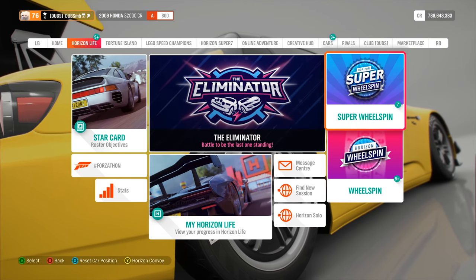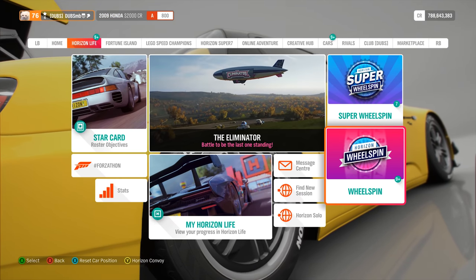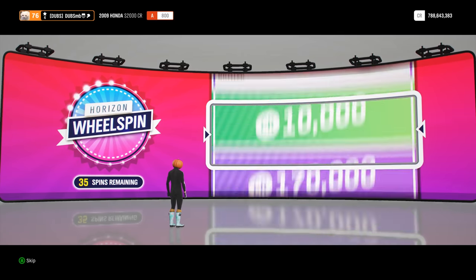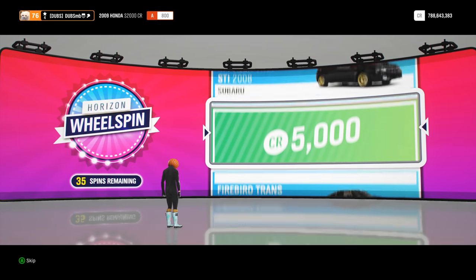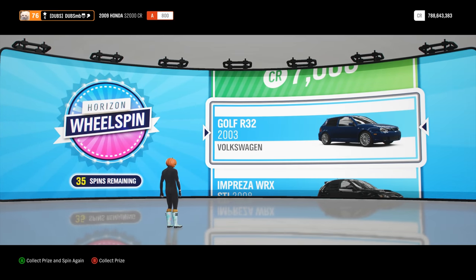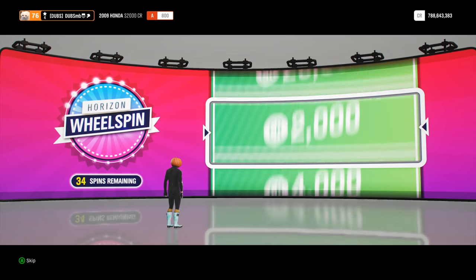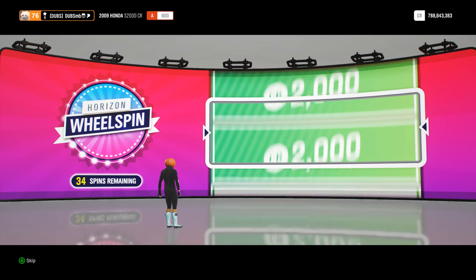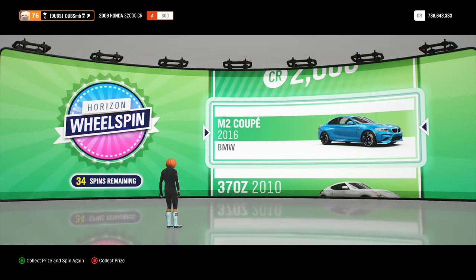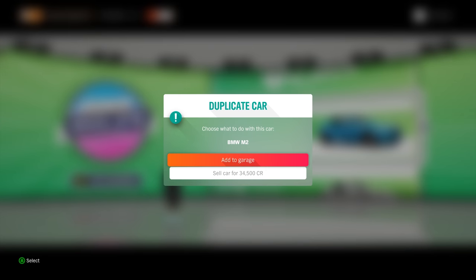So, wheel spin drag build — that means I have to spin the wheel spins, and whatever car I get I have to use. Then I'll spin them again and see what budget I get. I'm going with normal wheel spins today. An R32 would be kind of nice — I've built one as a drift build but never as a drag build, so that would be cool.